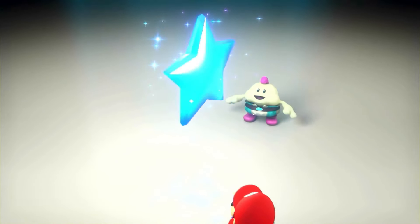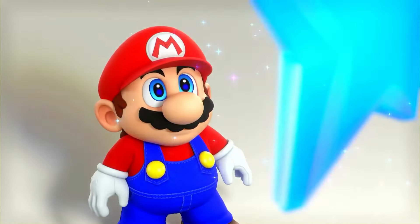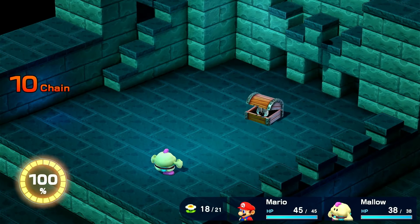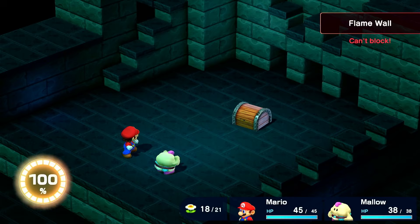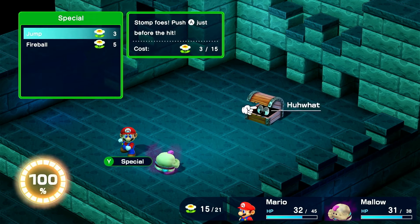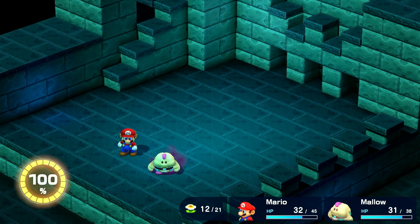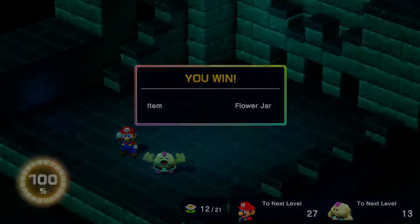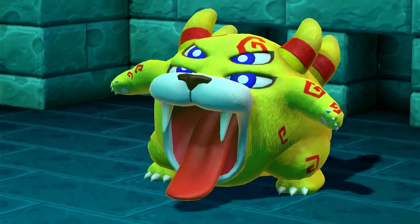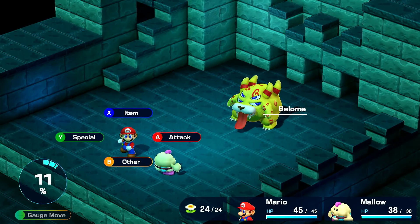Next, we go to Kero Kero Sewers and deal with the monstrosity known as Belome. Now that we're down in Kero Kero Sewers, I get myself to this Hihat, which contains a badge that I very much need. Luckily, it's weak to jump, so I can take it out in three hits. And with the Hihat taken out, we got a Flower Jar and the True Form Pin, which is going to be very useful against Belome. And speak of the devil, we're here.